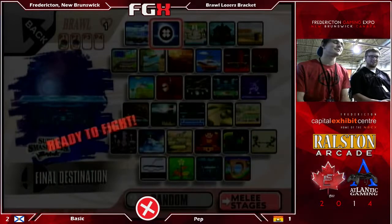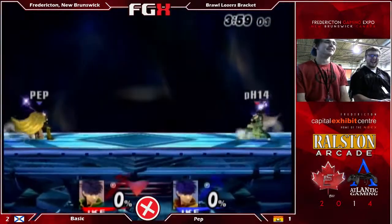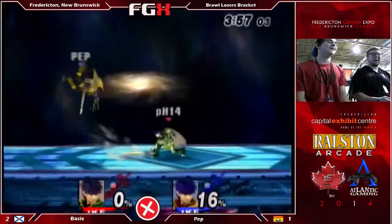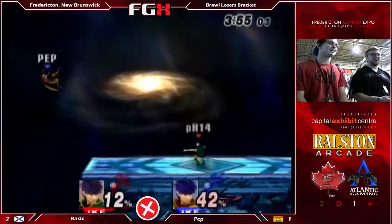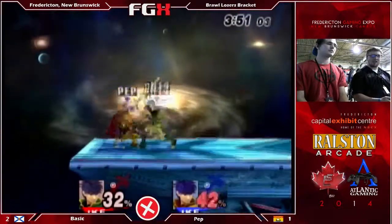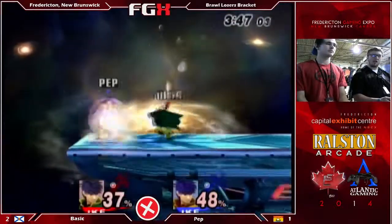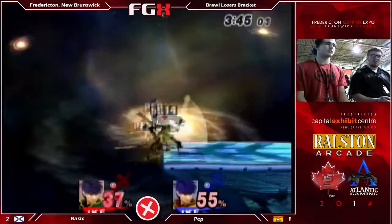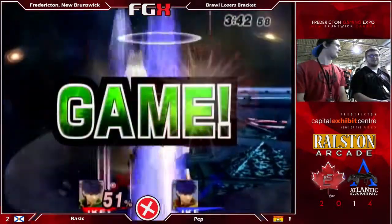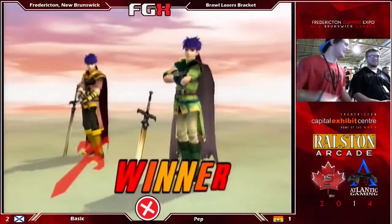Final Destination — they're going to Final Destination for potentially the final match here. A bit of a slobber knocker. The clash — oh my goodness. Basic just making all the right smash attacks. Ike is actually very good at edge guarding Ike. We saw that phantom hitbox of Ike's smash attack. So that's 3-1 for Basic.